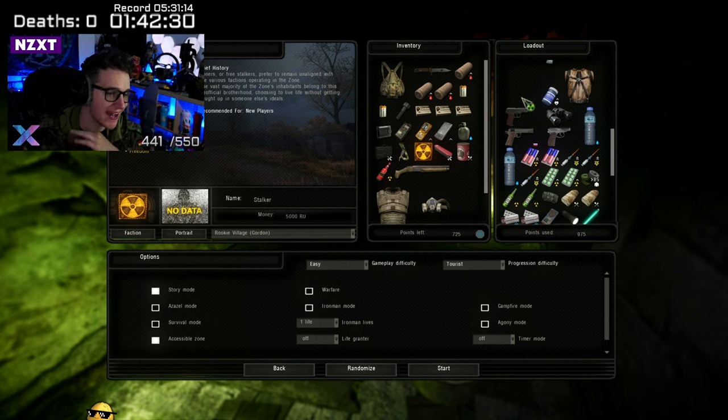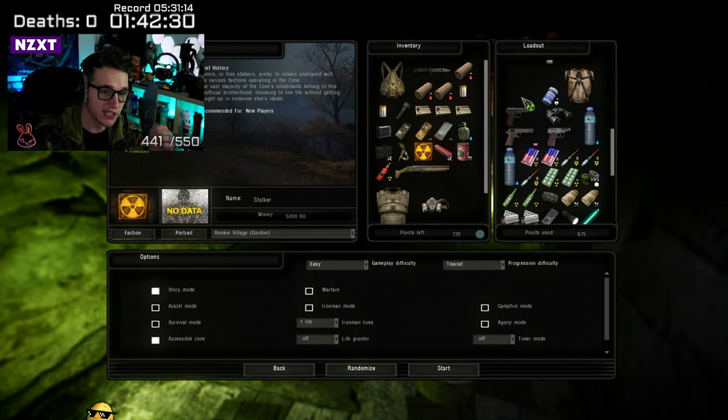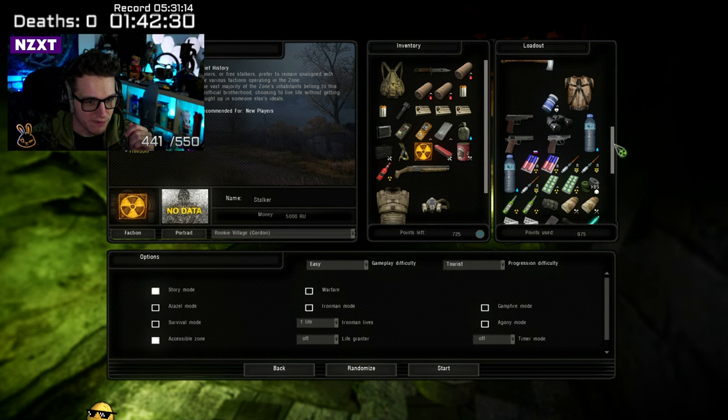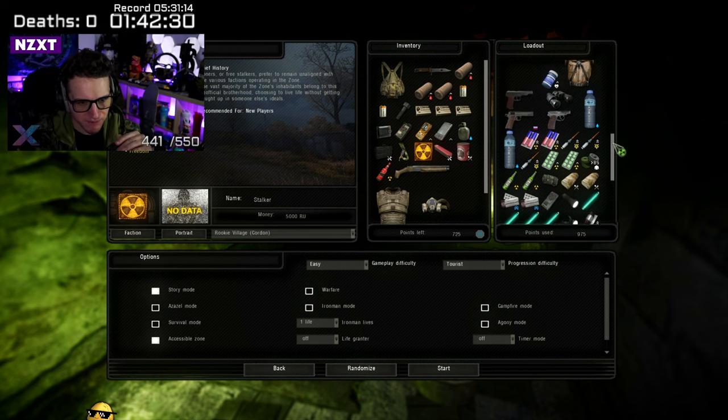It may be worth picking up a cooking kit. You can use it at any campfire — you don't need fuel. Just go up to a lit campfire, right-click and use. I didn't know that for a long time until the community told me. The cooking kit is great for cooking mutant meat — it's cheap, and you'll kill loads of mutants anyway, so you can take their parts to cook some zone dinner.